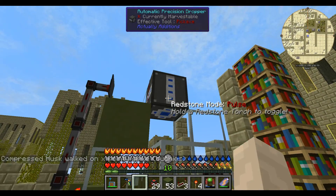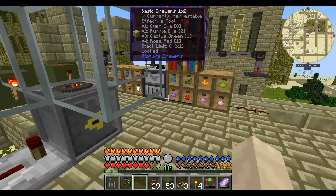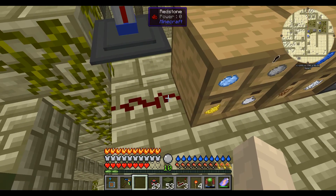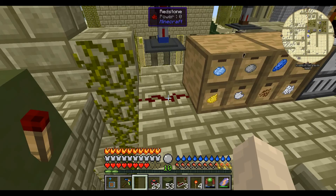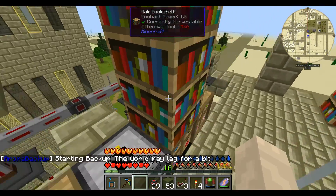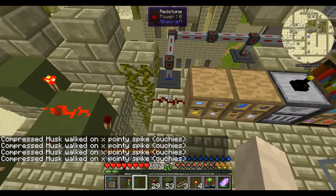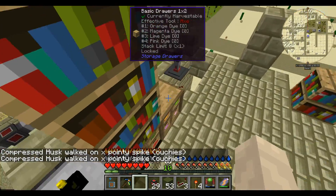This will happily continue doing all of that until the bone meal drawer is completely empty. We don't want it continuously filling and refilling the drawers, just endlessly cycling. That's why we have this set up with the output from the storage drawers. I've got these conduits picking up the signal from the redstone output — this one set to blue, that one to brown, that one to green, and this one to the default red. We need to feed these into a series of AND gates: when this one has a signal of 15, and this one has 15, and this one has 15, and this one has 15.